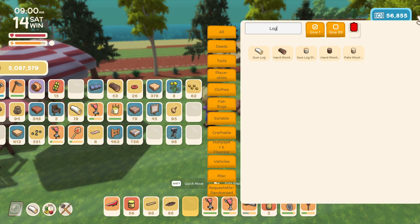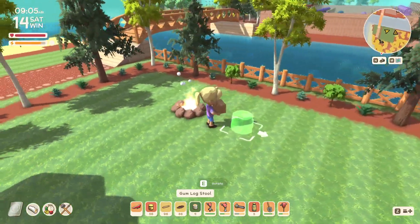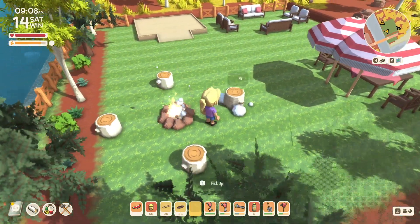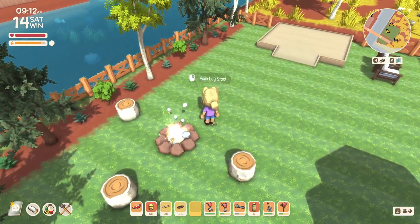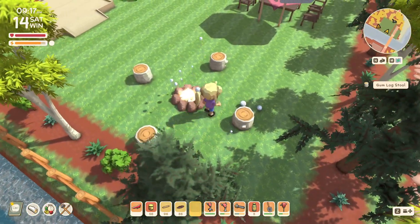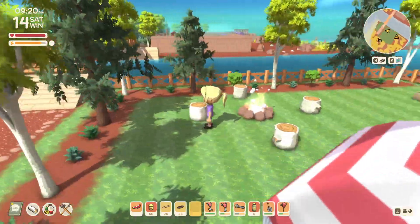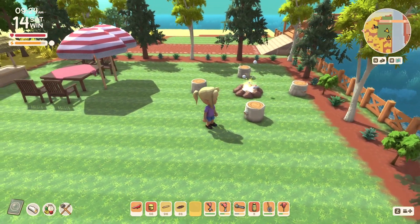I want to do the log stumps for this, so let's grab four of these. I never really pay attention to the arrows, but if you don't, you won't sit the right direction. Let's pick this up and make sure our arrows are facing the right way so you can sit by the fire, roast some marshmallows, and roast a hot dog on a stick.